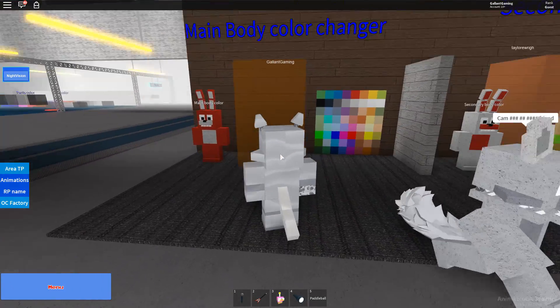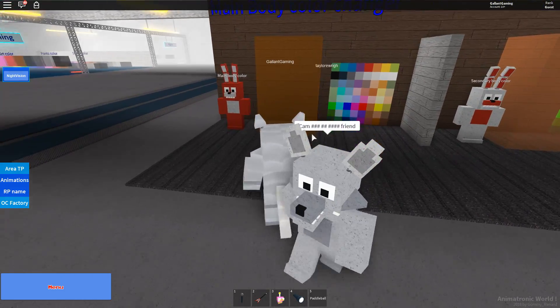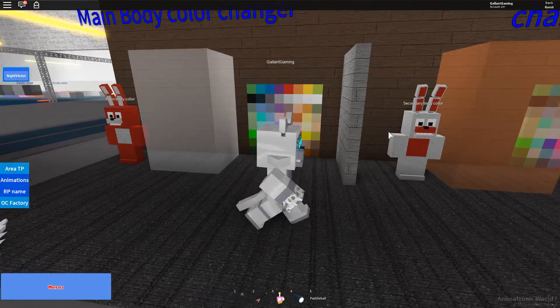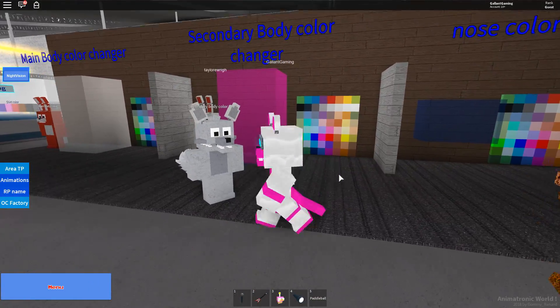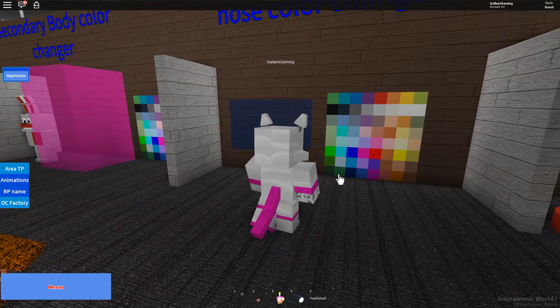Whoa, you can see a smiley face in there — there's a human inside the suit, get him out! Everyone's white and purple so we could do that. Let's do white and then a pink. He looks too much like Fun Time Freddy but you know what, we're gonna make it work.